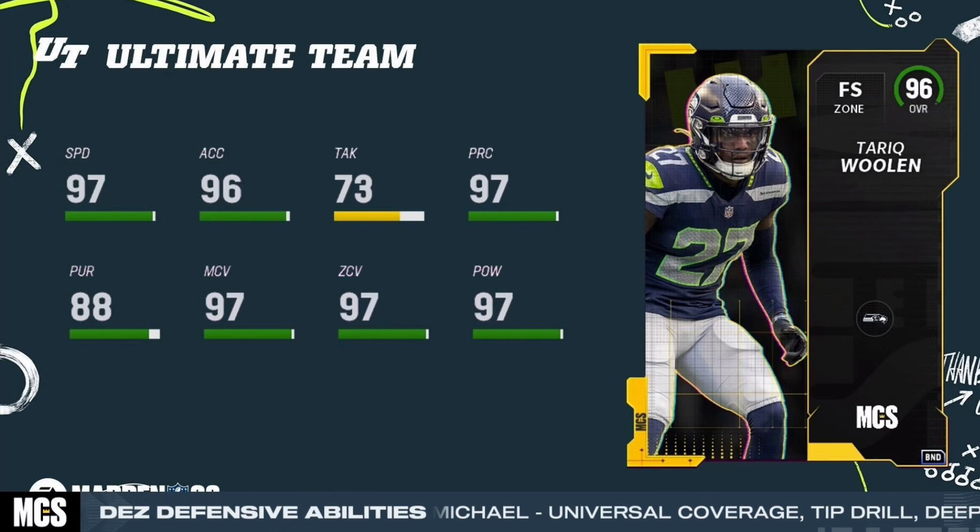Seahawks corner, of course. Something interesting about this card is you can actually use him as a user at the sub linebacker spot, or at the free safety obviously, or even a corner. So he's actually a very versatile card.